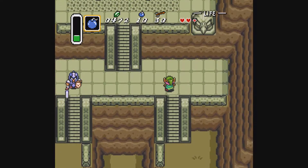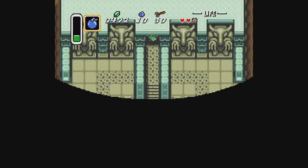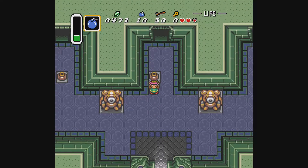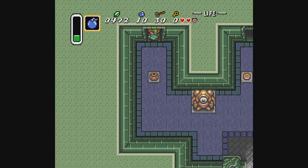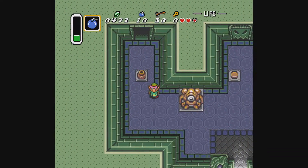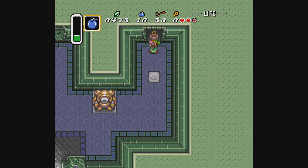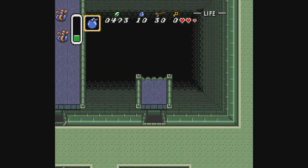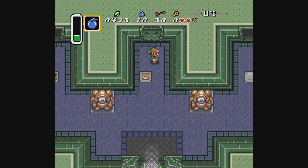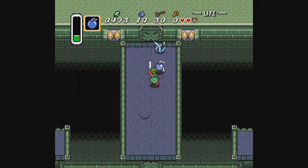We've got those wall hacks. All right, Eastern Palace, let's see how far you've been. What are the critical items you need for this? Well, every chest could be a critical item. I'm just trying to think how far we can get — you can get all the way past the bow chest, I think the room past the bow chest without the bow.